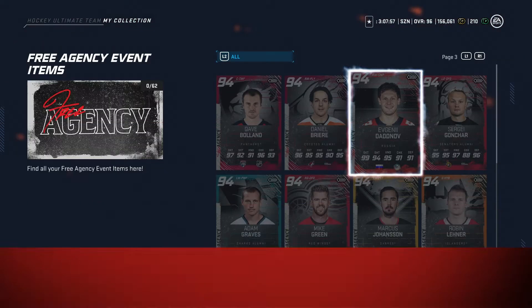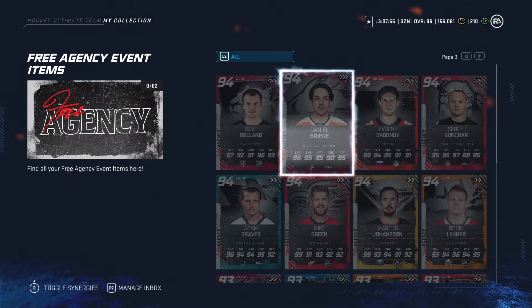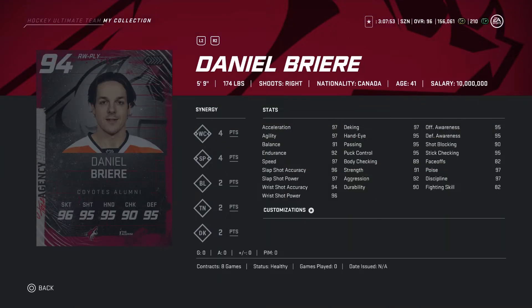Another 94 overall — right wing, 5'9, 174 pounds. Stats are all over the place: balance is 91, endurance is 92. His height is 5'9, so once again I'm gonna have to pass on this one.